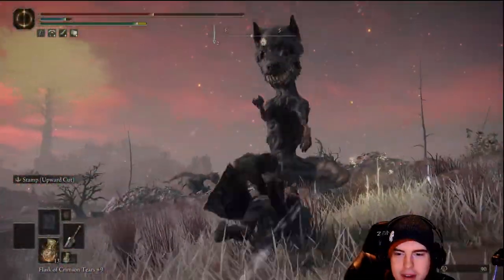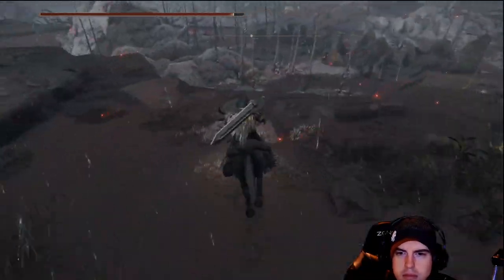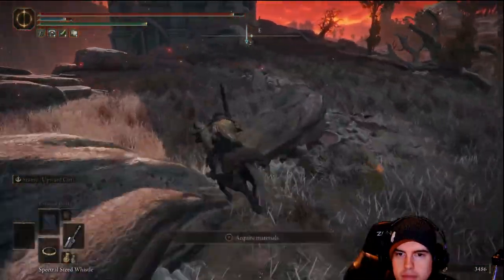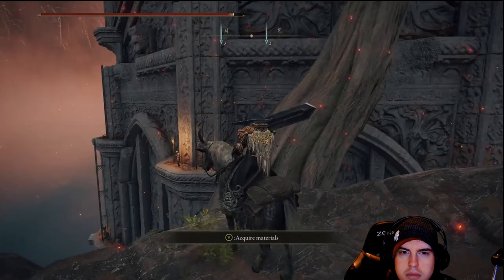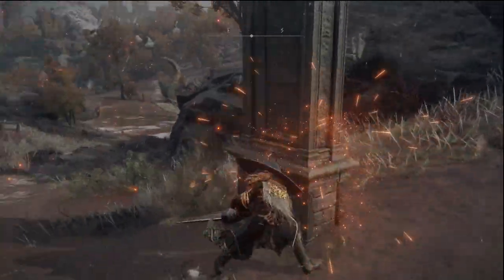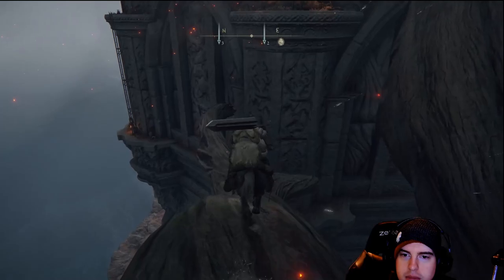Right after that, we'll start doubling back — there's nothing else we need to grab up there. We'll start heading towards the Divine Tower on our left. We'll head back towards the Divine Tower, and at this point we're going to need to jump over onto some branches. But before we do that, we need to double back and grab the map for this location — it's just right here over on our right. Not too far away. Then we'll double back to the Divine Tower, so we've got this completely covered.